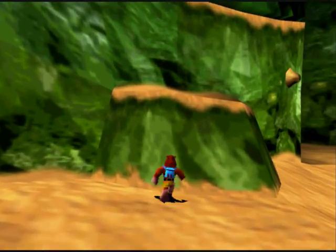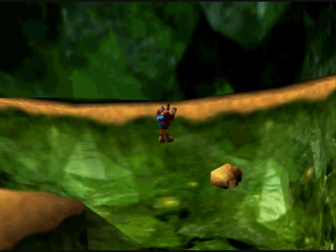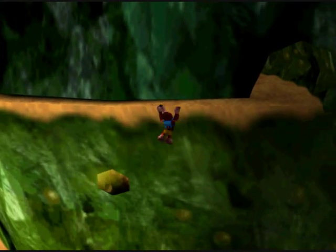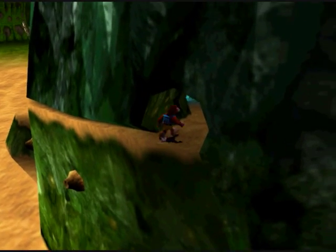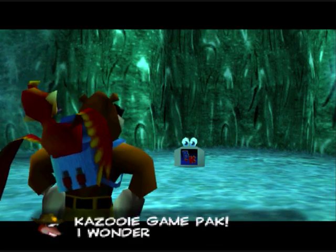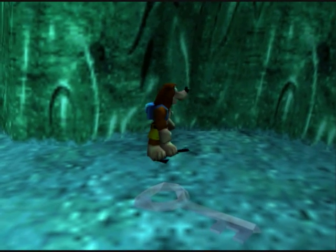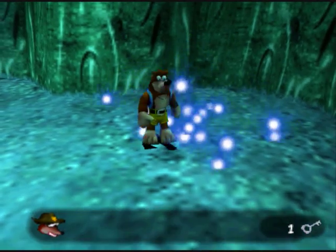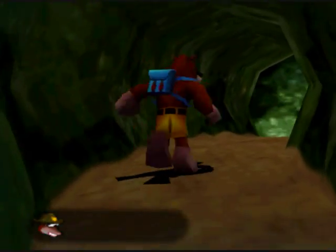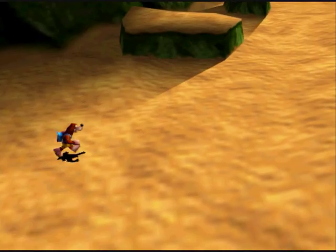Go for the ledge. Watch out for those enemies here. There's a little cave here, and you'll notice there's a DK Cart within here. There we go — the fabled Banjo Kazooie Key.